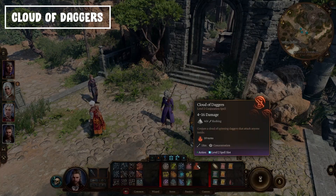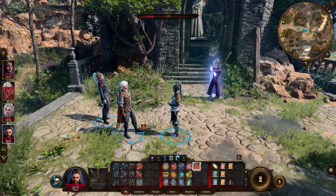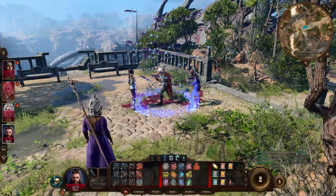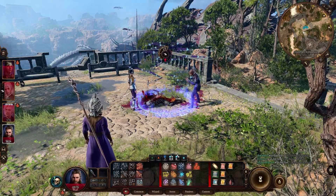Next we have Cloud of Daggers — an amazing spell to use in specific or tight areas with choke points. You place the spell there and as long as enemies are inside they receive 4d4 slashing damage. It lasts up to 10 turns since it's a concentration spell, so as long as you hold concentration they keep taking damage. Amazing spell.